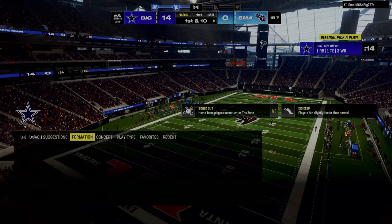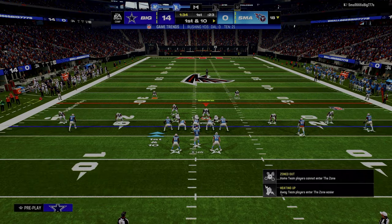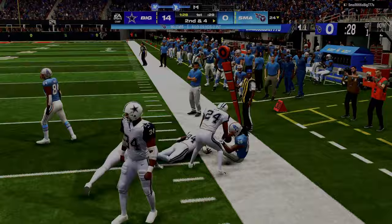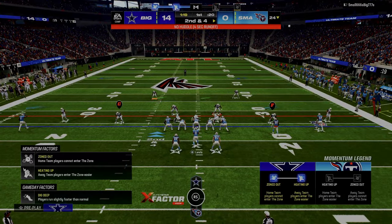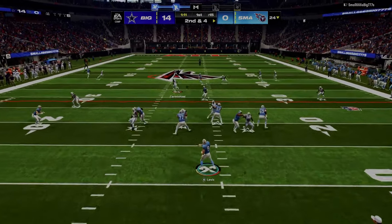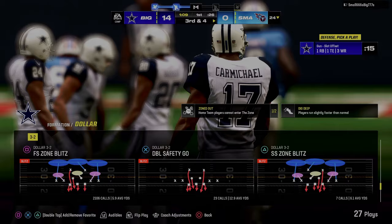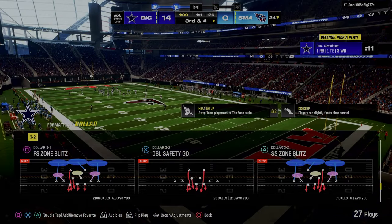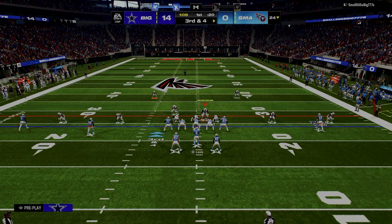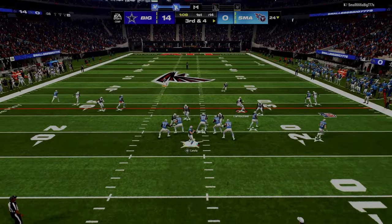Why is free safety zone blitz so good? It's the only play in Madden 24 that allows you to get the most amount of pressure with the fewest amount of blitzers — that's one of the big things. It also allows you to create the most coverage options for different formations. On offense, every offense is trying to score, but the main thing route combos are designed to do — in Madden and in real life — is create the most amount of space. The best route combos create space, attack space. That is the foundation of offense.